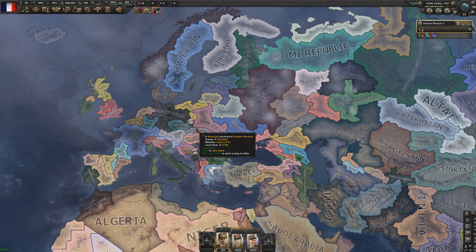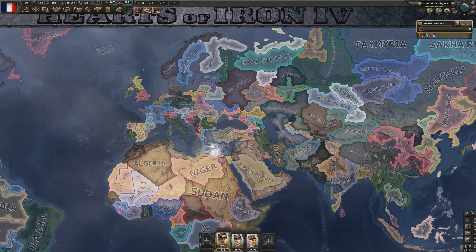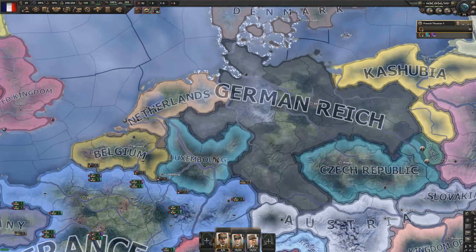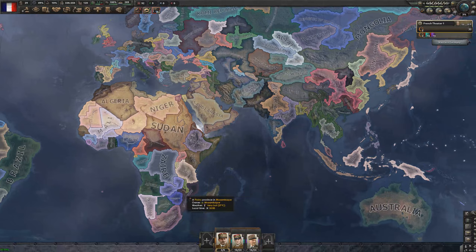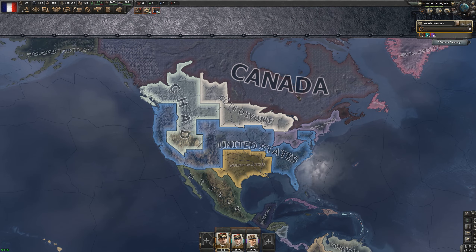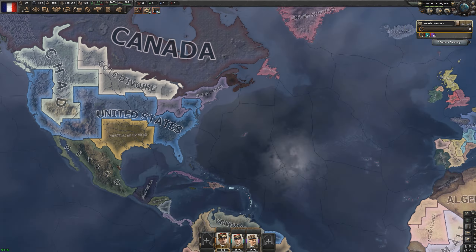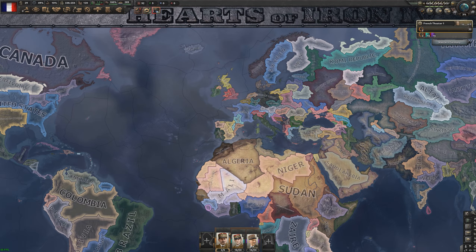It's Christmas Eve 1937, meaning in just about a week total chaos will break out. Europe is a bit of a mess — Luxembourg actually did pretty well for itself, though I don't think they'll survive. Our military is pretty decent. Japan has carved a decent empire, Asia is a huge mess, and the US borders are just disgusting — especially Chad's borders snaking around everyone. South America hasn't changed.